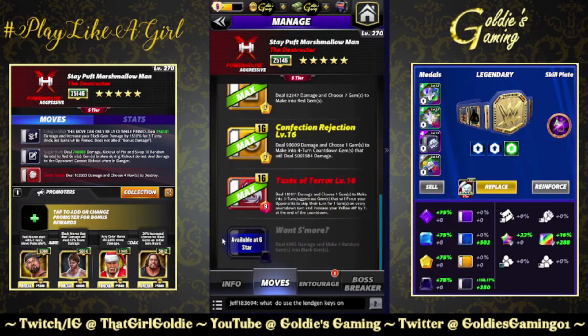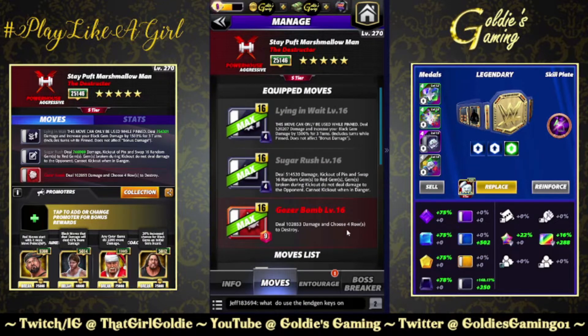I want to show off these two black moves. I'd rather run it with the six-star move but I'm not on the official channel so I can't show six-star gameplay. I'm going to show these two moves alongside Red 2. Red 1 is Lying in Wait - for MP, can only be used while pinned, similar to Ghostbuster Roman: deal 520,207 damage and increase your black gem damage by 1,500 for three turns. Black 2 is the Sugar Rush - a reversal: deal 514,530 damage, kick out of pin, and swap 16 random gems to red gems; gems broken during kickout do not deal damage to the opponent, and cannot kick out when in danger. Red 2 is the Gozer Bomb, 9 MP: deal 102,853 damage and destroy four rows.